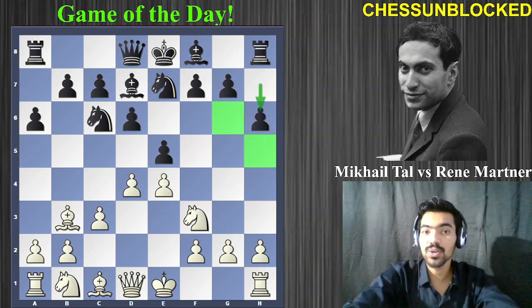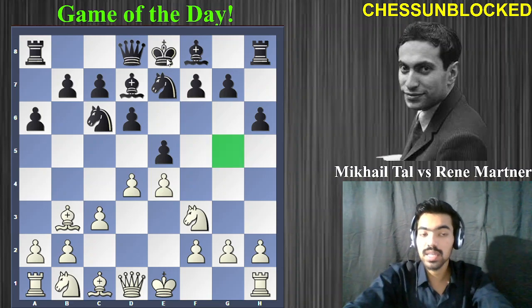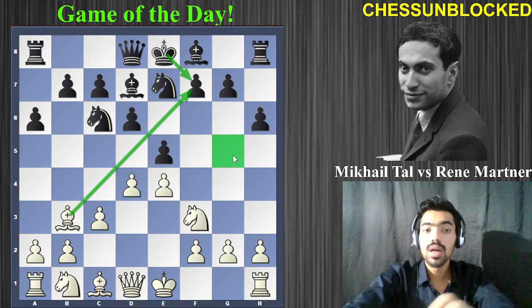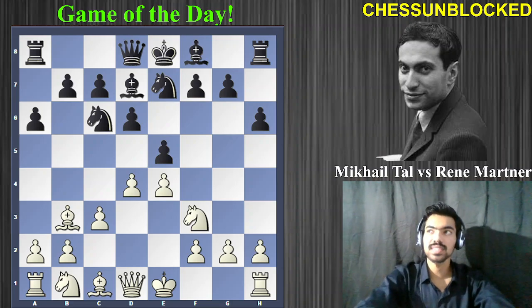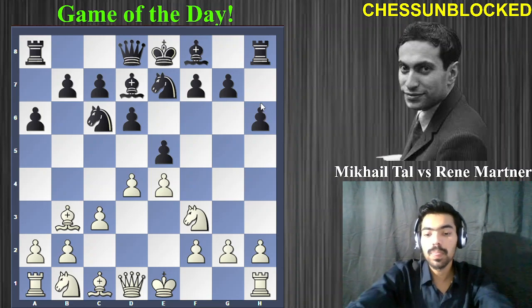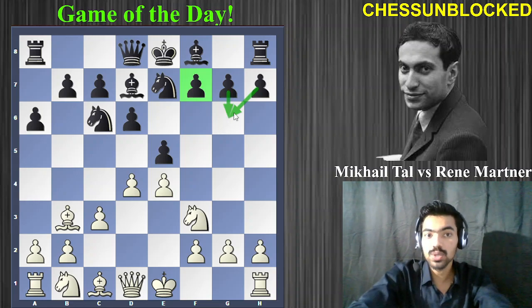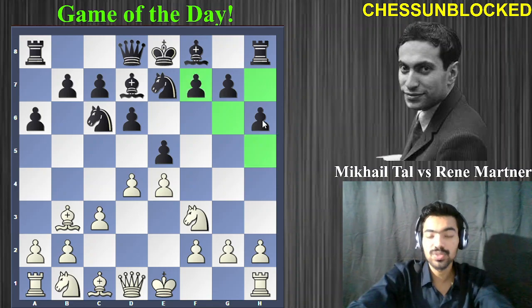Black played h6 to stop the knight from going to g5 — ensuring that even after a bishop sacrifice, there's no follow-up. But this creates a huge weakness. The move h6 is like the medicine being worse than the disease: the pawn on h7 was protecting the g6 square and supporting pawn advances, but now the light squares around Black's king are seriously weakened.